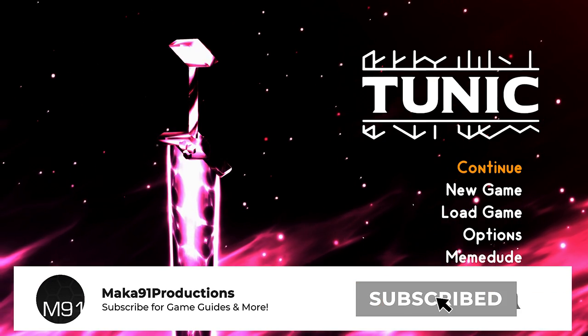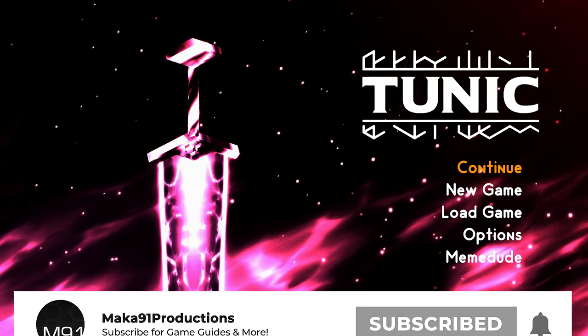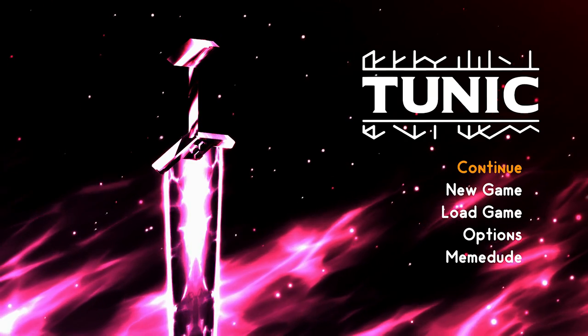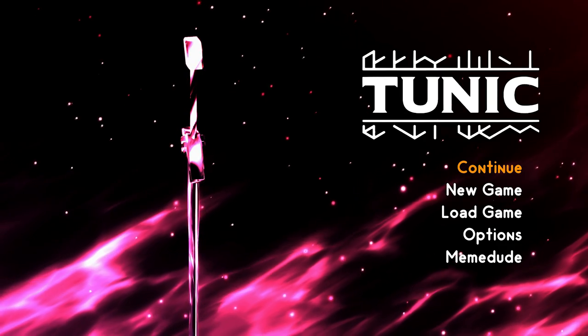Hey everyone, Macca here playing Tunic, recently added to Game Pass. In this video I'll show you how to grab the 'Bring It to the Wrong Fight' achievement, which is for finding a certain weapon before getting a sword.